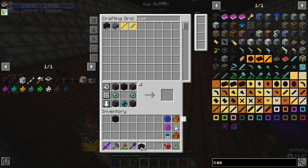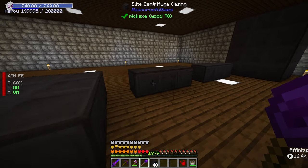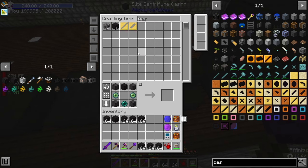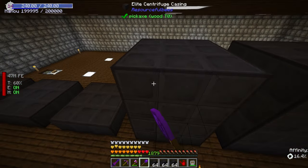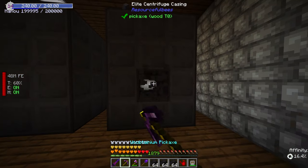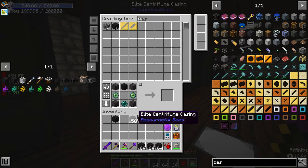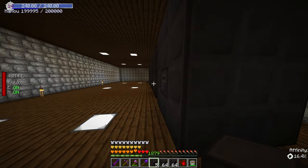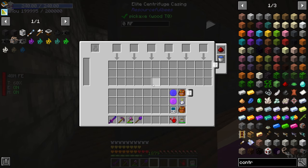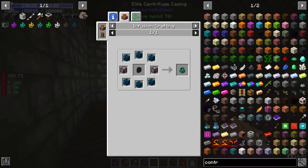Back to the centrifuge casing - we can now build it up and should have plenty of space. This is going to cover up some of our light panels, so we might lose a little bit of lighting in here. We need to be careful so that mobs don't spawn in here. We have a total of seven centrifuges ready to go - that should be more than enough for now. Later on we want to definitely get into doing the ender bee, but we need nature's aura for that and I have no clue how to do that mod yet.